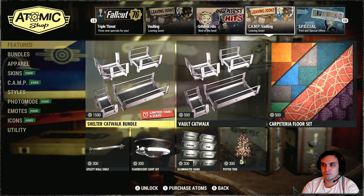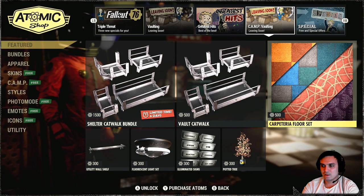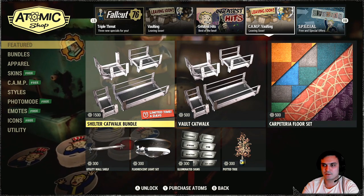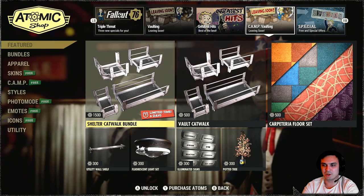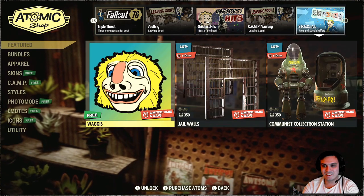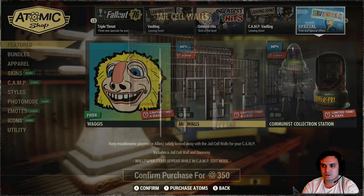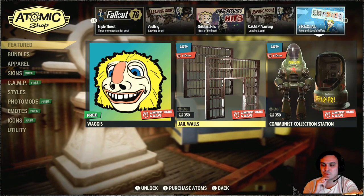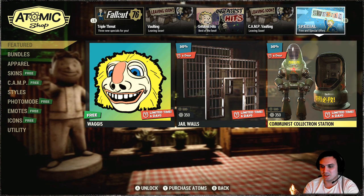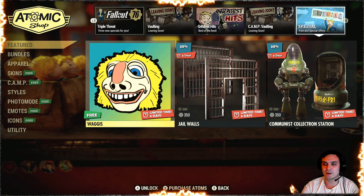Okay, so we got Vault Living — leaving soon. Shelter Catwalk Bundle — all that stuff. This thing was broken when it was released. I'm not sure if it's fixed, but if the bundle is back, then maybe it is. Player icons — which I'm gonna skip. Jail walls — something if you like building camps and you wanna have your own prison or dungeon, that's pretty cool. And the Communist Collectron Station — that's pretty much it from the Atomic Shop. Let me switch back to my main account and see what's up with Fallout First.